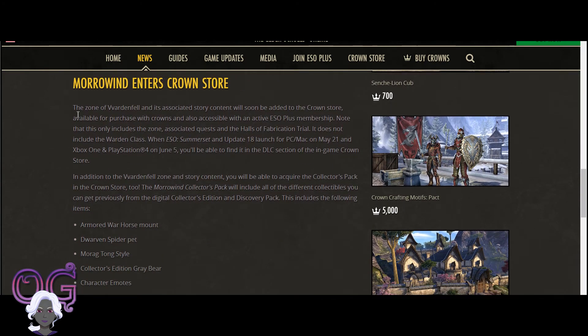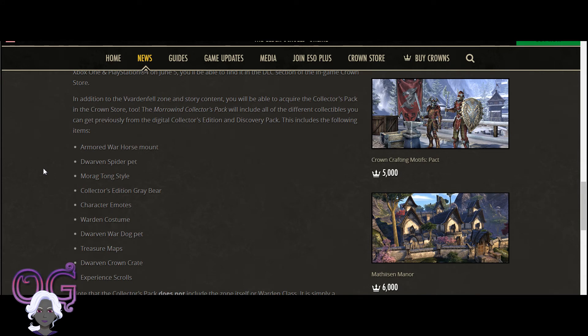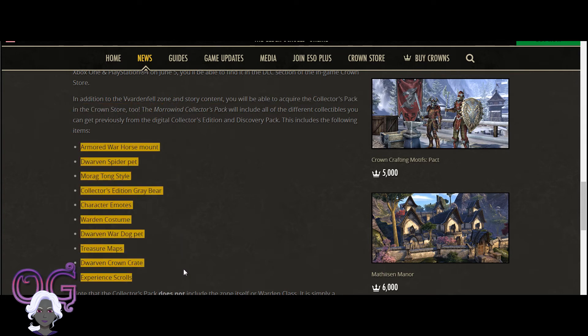The zone of Vvardenfell and its associated story content will soon be added to the Crown Store - available for purchase with Crowns and accessible with an active ESO Plus membership. In that manner it's treated like a DLC now. This only includes the Zone, Associated Quests, and the Halls of Fabrication Trial. It does not include the Warden class. It will be found in the DLC section of the Crown Store. In addition to the story content, you'll be able to acquire the Collector's Pack in the Crown Store, sold separately from the Zone.